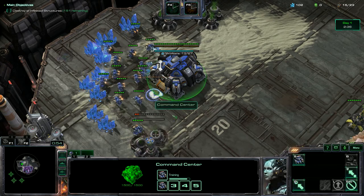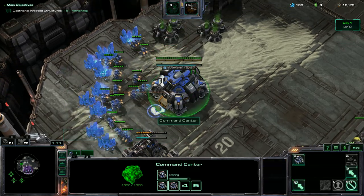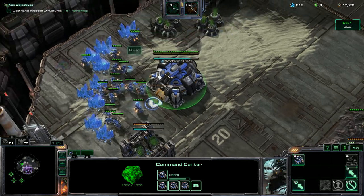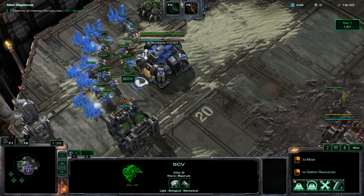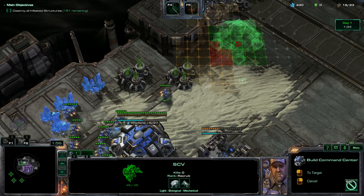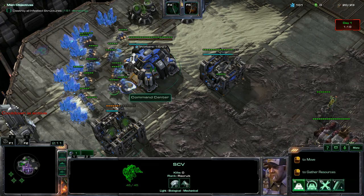I'm going to throw our refinery down right away. Actually, you know what, I'm going to halt this guy and just keep gathering minerals for a little bit longer — I want to get a little bit better economy before we start getting gas. Still going to keep gathering minerals just for a little bit. Then I'm going to throw down our first barracks, and shortly after I am going to throw down another command center, because I want more mules from the orbital commands — stronger economy all around. Okay, I'll start getting the gas going again.